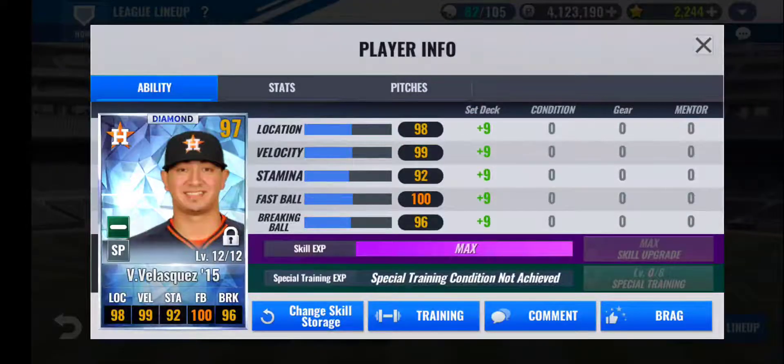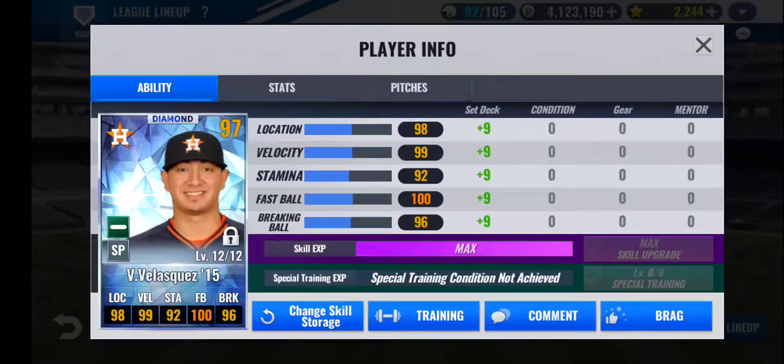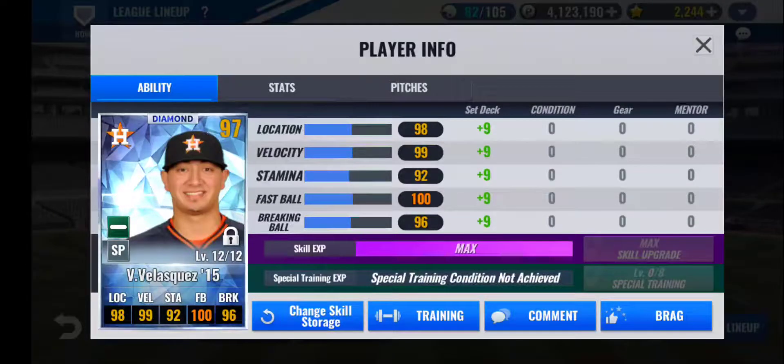Third in my rotation, I have Vince Velasquez 2015. Not the best Houston starter, so he may get replaced soon — I've had this card for a long time though, one of my first cards in the game. Perfect grade increase and his training is okay, but susceptible to a retrain. Since I'm probably replacing him, I might not bother retraining at all. His base stats are okay, not the best, but his skills of Inning Eater, Giant Crusher, and Winning Streak work really well for the type of card he is. It's sustainable but not until I eventually get a better card to replace him.